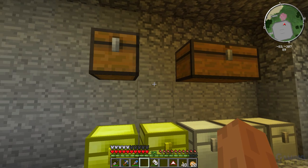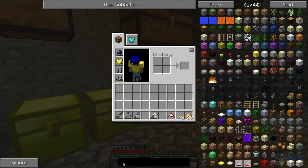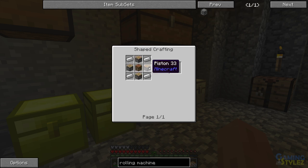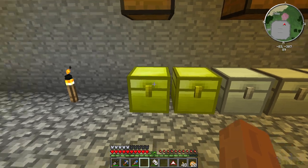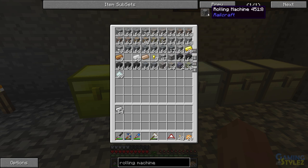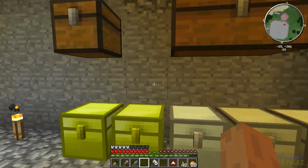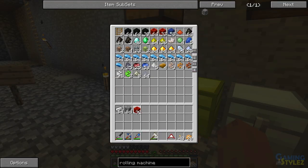First thing we're going to start with is Rail Craft. First thing we need is a rolling machine, so we need iron pistons. Pistons are just iron, wood, and redstone I think — and cobblestone. I think I have redstone downstairs.